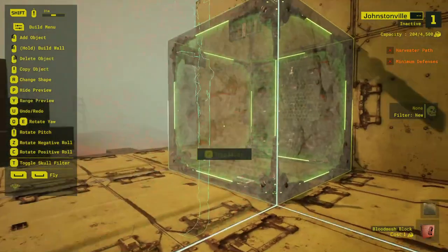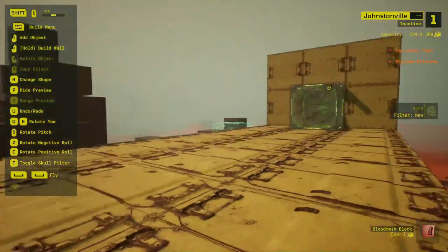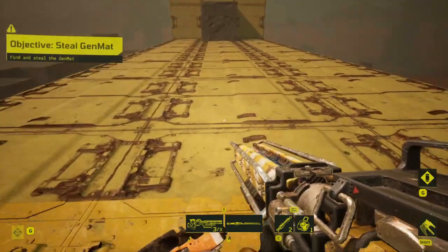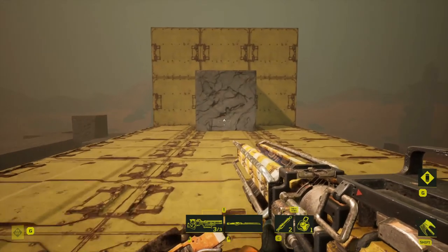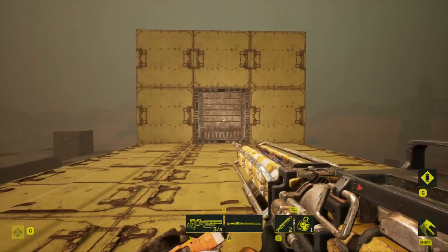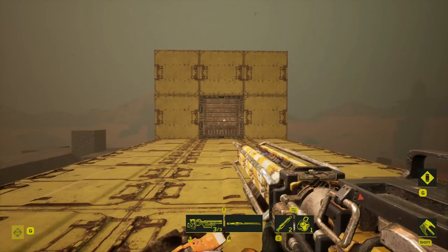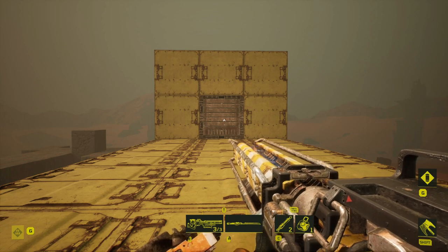Now if I place the Eagle Eye mod on that cube and go back into testing mode, it no longer has that long natural range, but because we're using Eagle Eye it will trigger quite a way away and still fire. That enables me to get a little bit more range onto that trap and more utilization in terms of where it's firing. So your trap range will always be restricted completely by the range of your holocube.